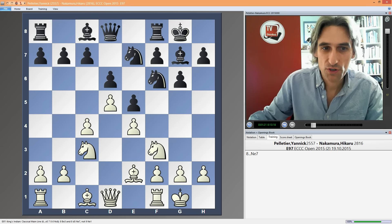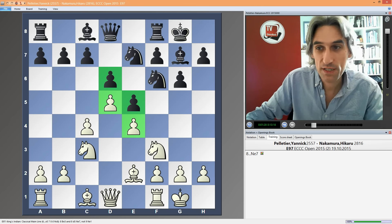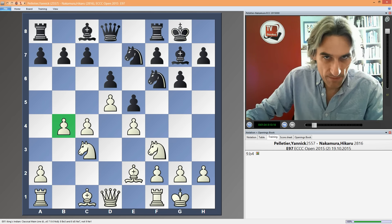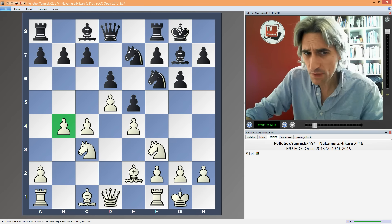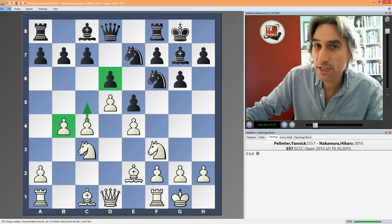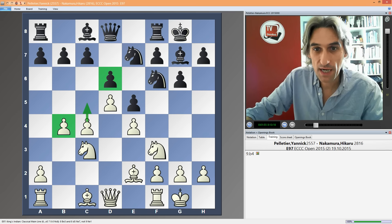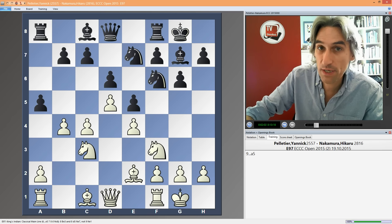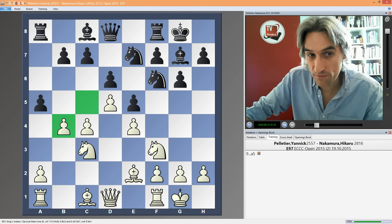You get this locked pawn structure in the middle of the board, and black usually tries to attack on the king's side, and white on the queen's side. B4 from Peltier — I like this move very much. It's the so-called Bayonet variation, a very direct way of playing for white. Basically, you're just trying to open up the queen's side as quickly as possible, open up the C file, weaken D6, and get play going on the queen's side before black has a chance to attack. There are two main moves: Nh5 or A5, as Nakamura played. The idea, of course, is to undermine white's hold over the C5 square.